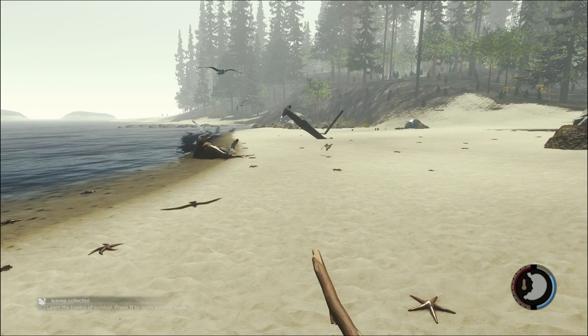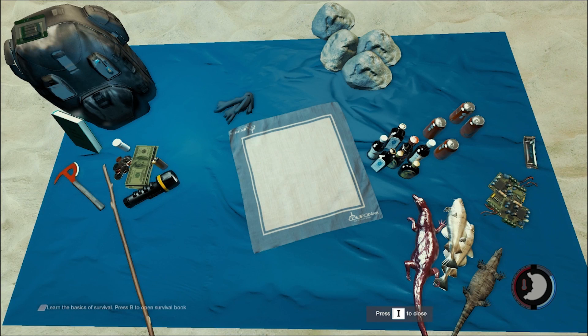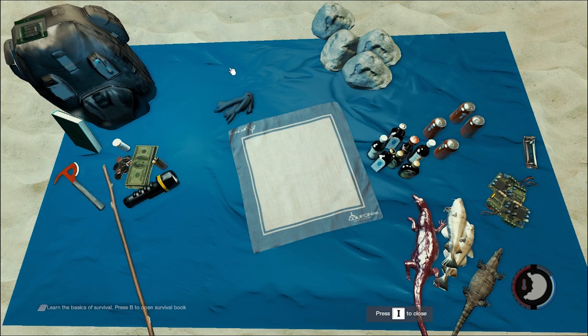So today in the tutorial we are going to be crafting an awesome thing — it's the explosives. Basically the stuff that you need is the booze that you get in the cabin on the plane, and the two circuit boards that you find on the exterior of the plane.